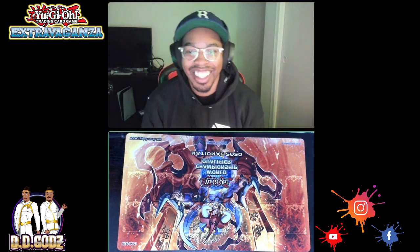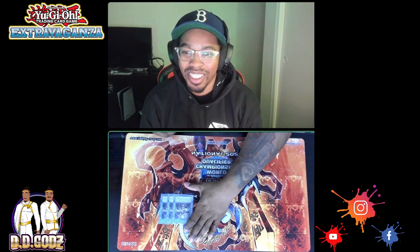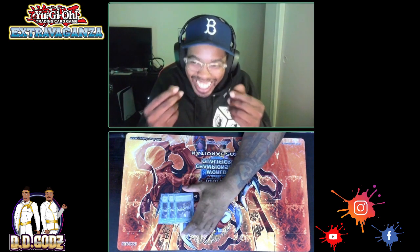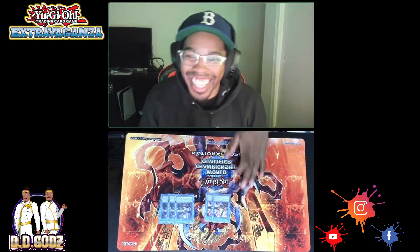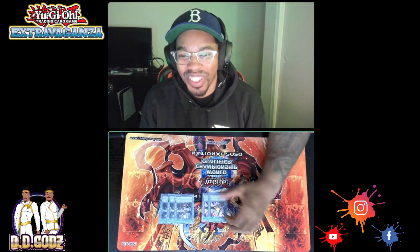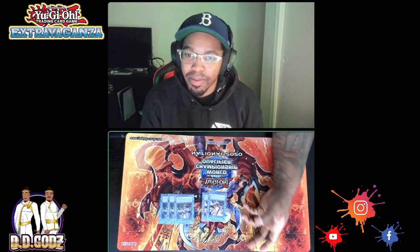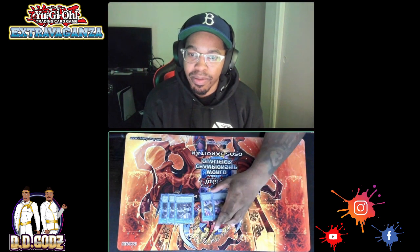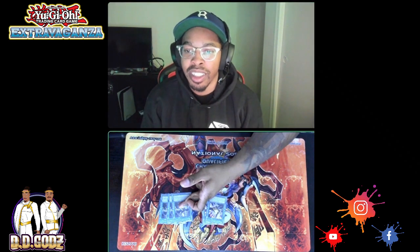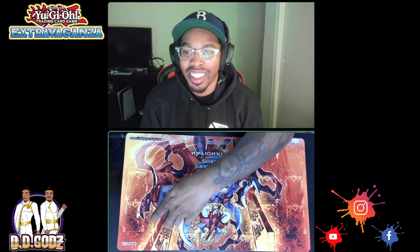The honorary hand traps are Called by the Grave — that's the money card — followed by Talents. The interaction is: go Planet Pathfinder to search the field spell, they Ash, you chain Talents and rip a card off their hand or draw a card. This outright outed Zeus in one game and he won from there.